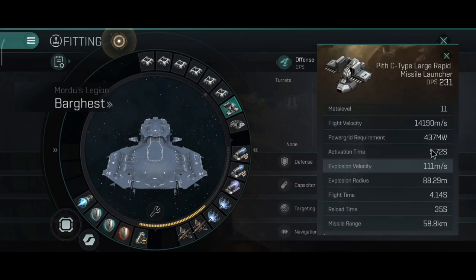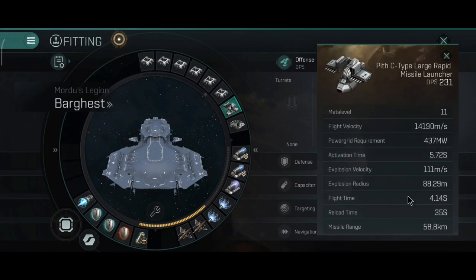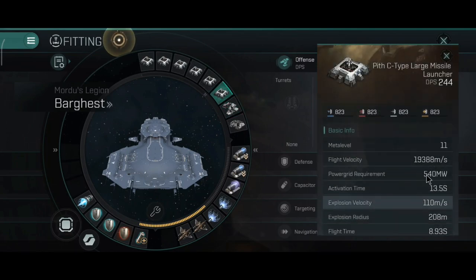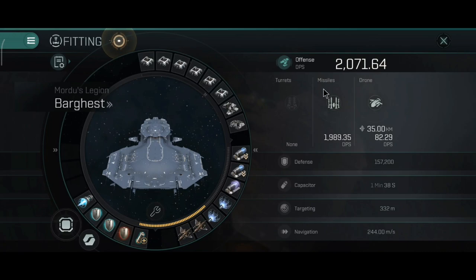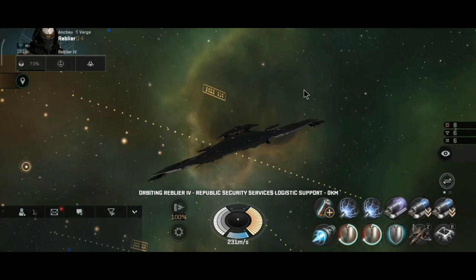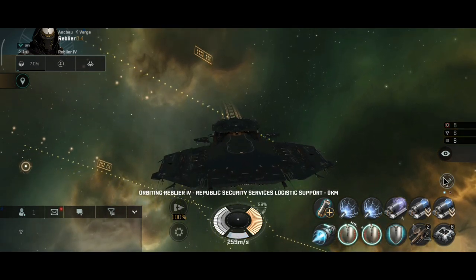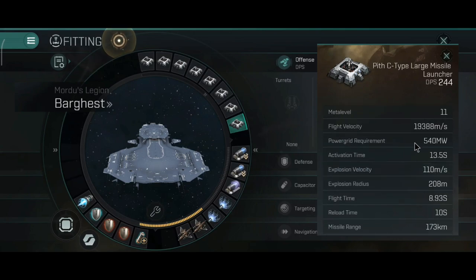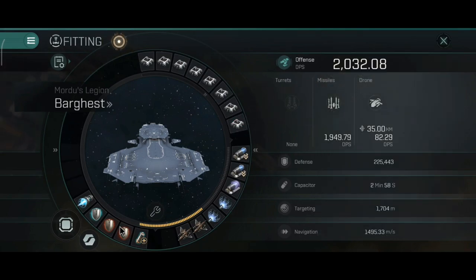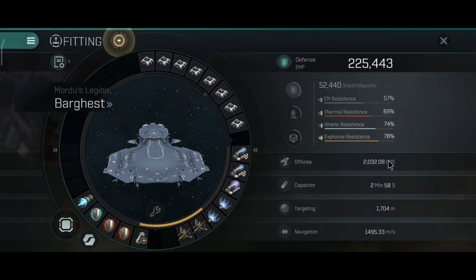Mordu ships are excellent counters to Blood Raider ships, and the Bargist is practically one of the only battleships that can take the Bhaalgorn in a 1v1 — because the Space Pan can easily orbit at 42–45 kilometers from the Bhaalgorn and the Bhaalgorn won't be able to defend itself easily. The active tanky build is sitting at 2,000 cold DPS with dual adaptive; resistances are okay, but the primary hole to cover is EM and thermal, and you can make the resistances look pretty good.